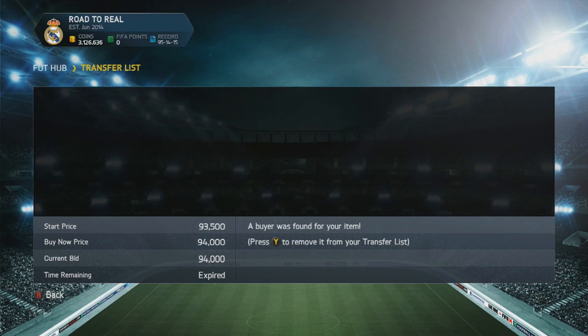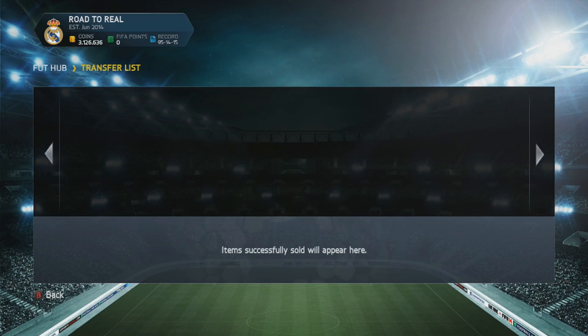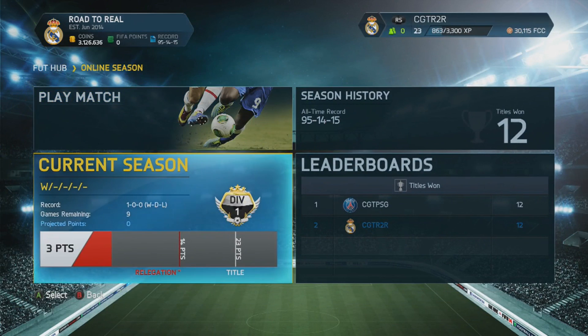Lewandowski Team of the Season sold for the amount we wanted. We sold Zuma, Heart Team of the Season, Ramsey — and now we can dive into the games.